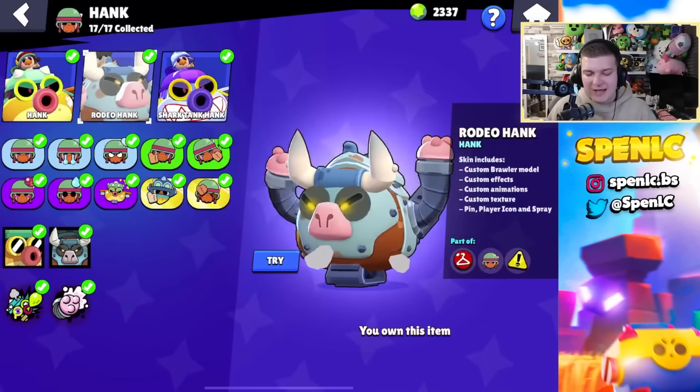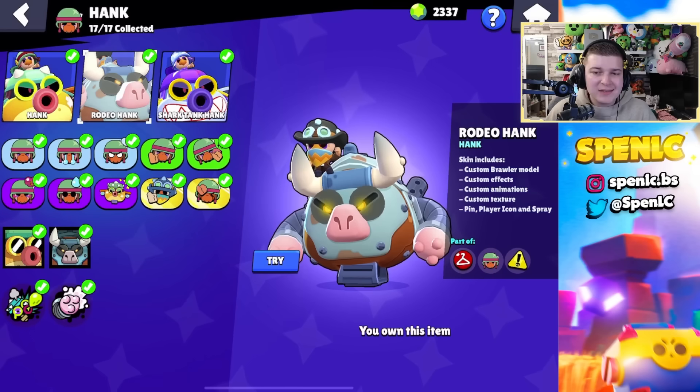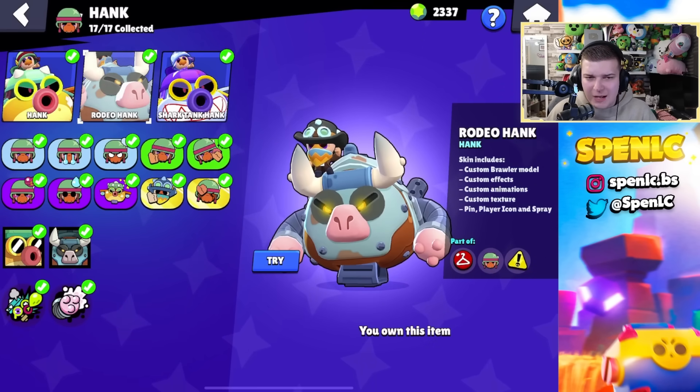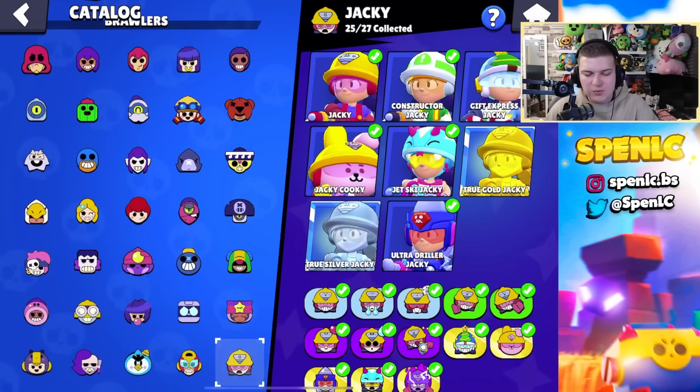Now we're moving on to the best skin in the game — Milky Hank. This is the best skin, get it straight away. Even if it's a mythic skin, even if you haven't fully maxed out your account, save gems for this skin and buy it immediately. Enough said — if you watch my streams you know the power of this skin.